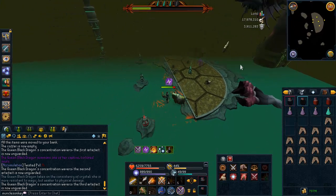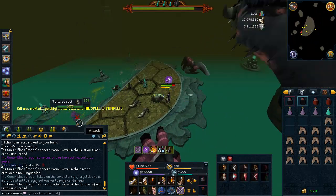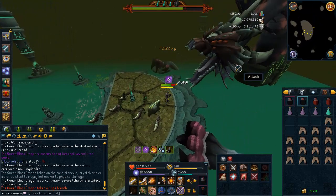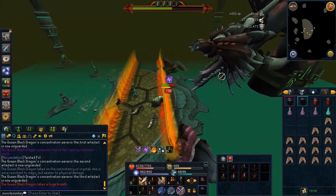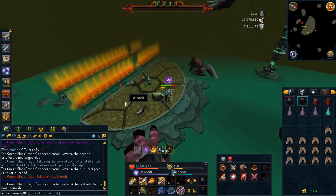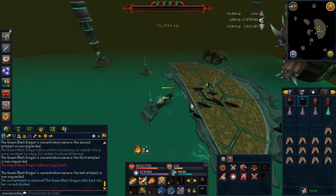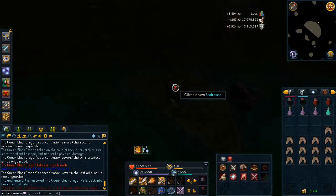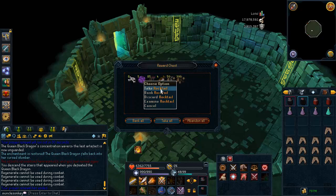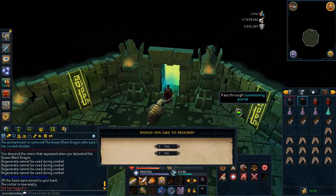One thing I wanted to mention: if a Tortured Soul goes into a corner and starts saying random things, kill it as fast as possible because otherwise your whole screen will turn blue and freeze. And if QBD uses super hot flames on you after that happens, you're probably going to die. The last tip that might help is bringing Adrenaline potions — they'll ensure you can Berserk twice per kill and make kills a bit faster. You can sip them once every 30 seconds, so about two per kill.